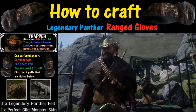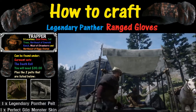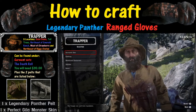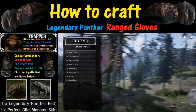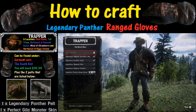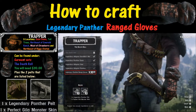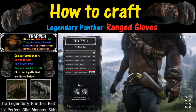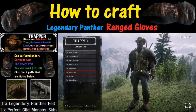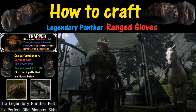Once you've found the nearest trapper location, sell the items to him. Then to buy from him, hold down L2 and the triangle button. Hit X for garment sets, scroll down to item number six — the death roll — and go all the way to the bottom where it says legendary panther gloves. With all the necessary ingredients and $30, hit X for craft. And there you have it — the wonderful legendary panther gloves. Hit the circle button to back out.